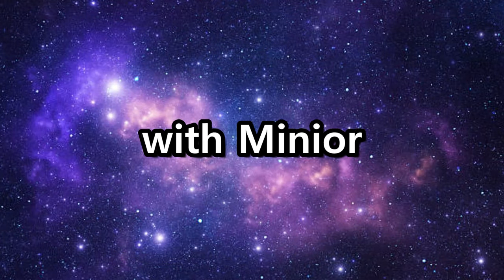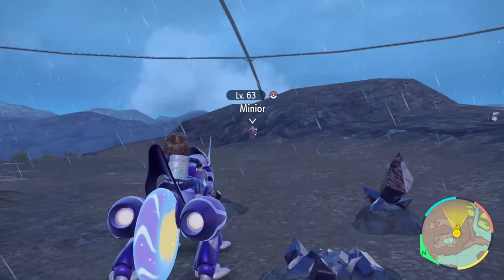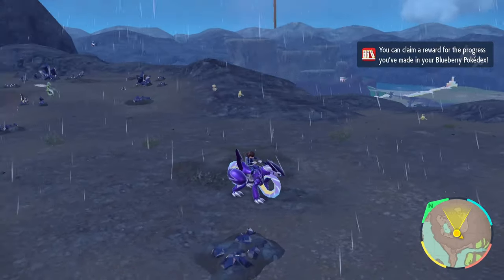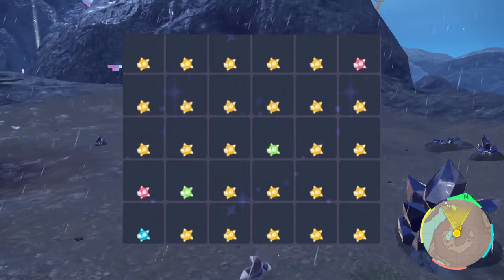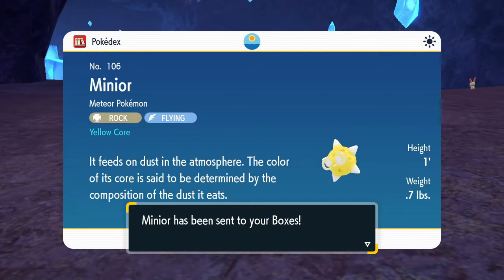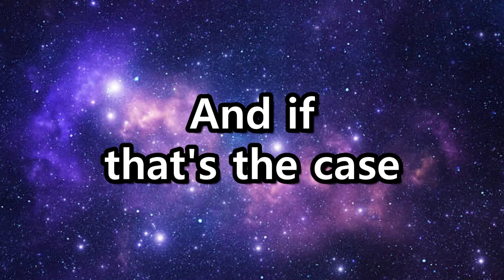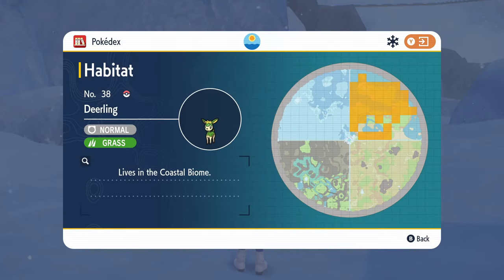Now there is one last problem with Minior, and it's actually what prompted me to create this video. Even if you do find and catch every Minior you see, you'll most likely notice they tend to be mostly the same core color. When I first started looking for Minior, I caught nothing but orange while exploring the canyon biome clifftops. After about 10 orange Minior I gave up, moving to Chargedstone Cavern, where I found only yellow Minior. The thought popped into my head that maybe each area has a specific type, and maybe that information is reflected in the Pokédex, much like with the different forms of Deerling.